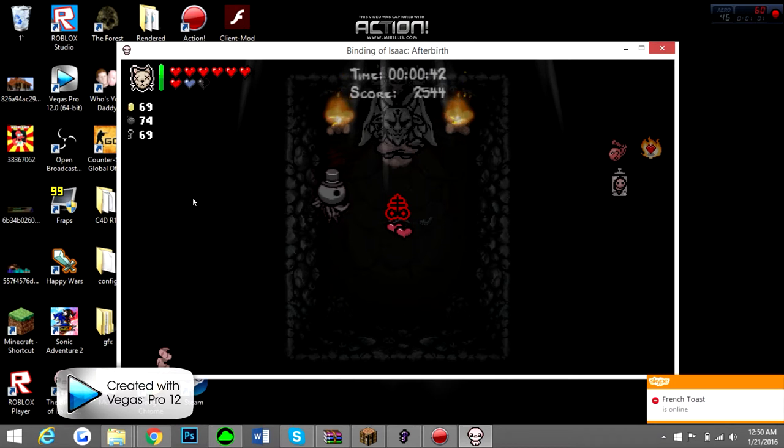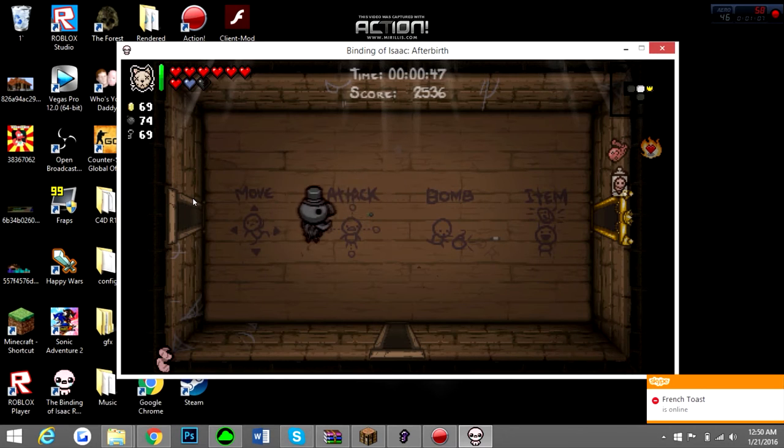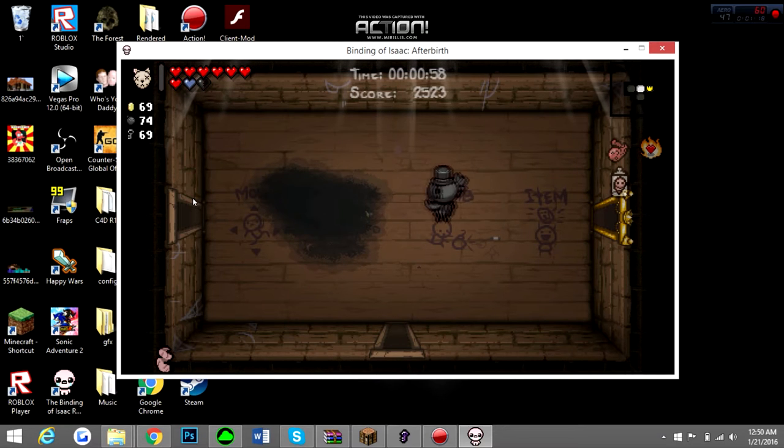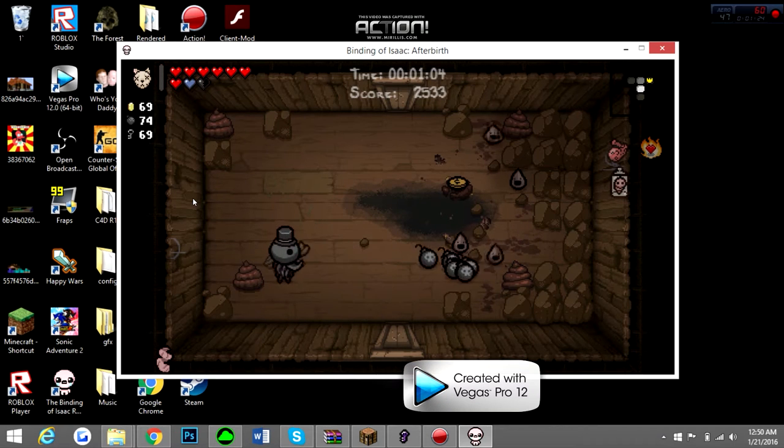Ooh, Brimstone! First devil deal on a game I'm not actually playing is Brimstone — just shows you my luck. As you see, I also worked up the dream combination. Got my Monstro's Lung. I don't know why that didn't shoot out bombs, it should have, but my point is guys, you can have any combination you want with this, and a combination like this can be pretty sick and just fun to mess around with.